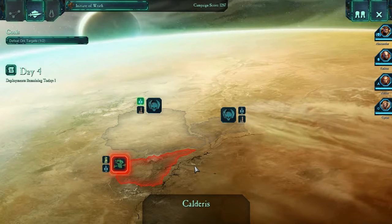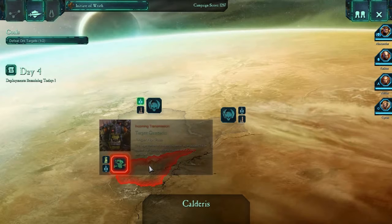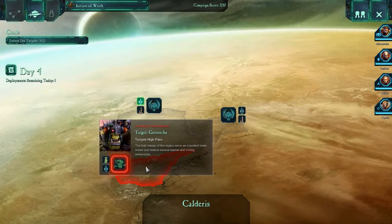Hey, Sir William Monocle here with the next part of the Dawn of War 2 Let's Play. Here I'll go ahead and get the mission briefing started for Gutwrencher.